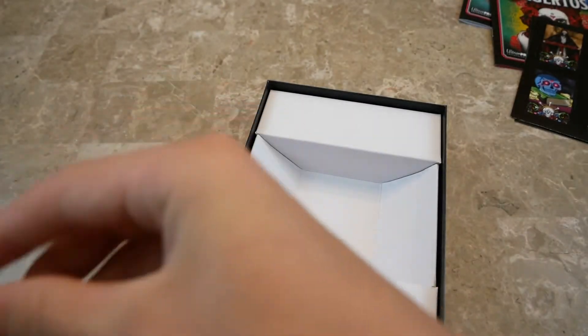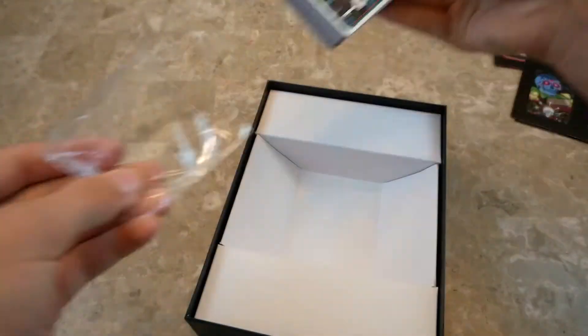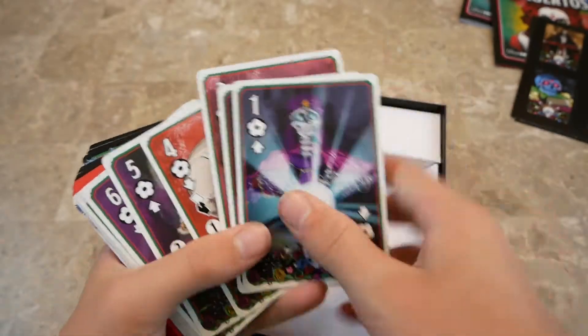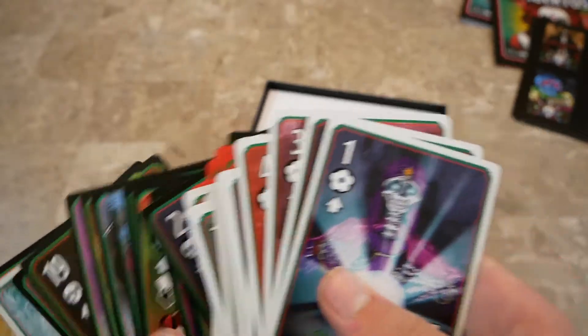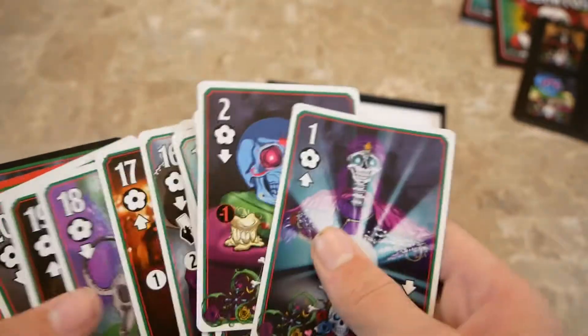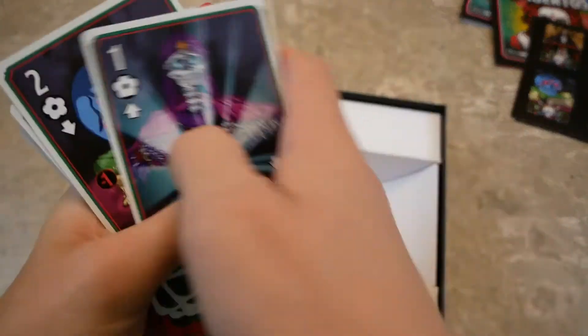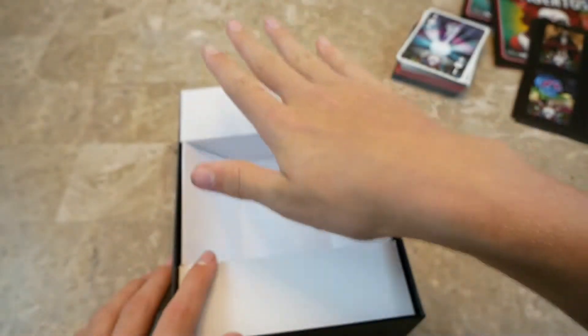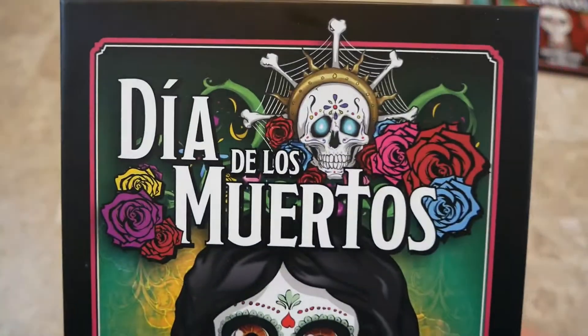There are 63 cards total — three of them are high/low cards, and the other 60 are numbered cards. The high/low cards and numbered cards have symbols: offerings, red ones, skulls, and flowers. They're color-coded and numbered 1 to 20 in each color. The high/low cards are double-sided. There's also a thin cardboard insert that holds the cards in well and fits back inside. That's what you get in Dia de los Muertos.